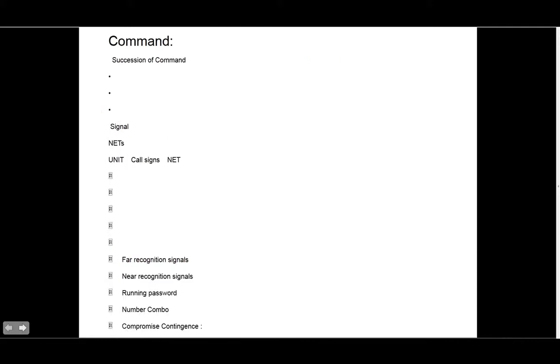Command and control — you want to assign a succession of command. Pretty straightforward: if I die, the two IC takes over; he dies, first squad leader takes over, then second squad, fourth squad leader, and so on. For signals, you want to assign radio nets — channels one through six — and say what units are going to be on channel one, what call signs they will be using, and what the net will be called, then go on through.